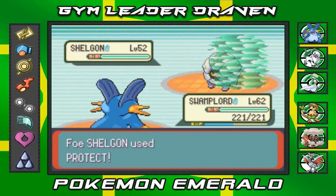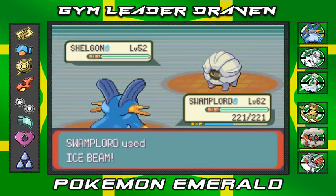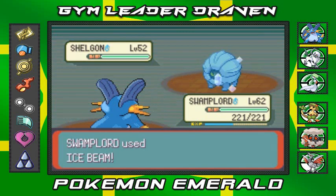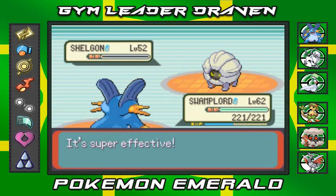Let's go — Ice Beam attack. He's gonna make me work for this one. Shelgon used Protect again, okay. Here we go — Ice Beam, hopefully for the win. And would you look at that — Shelgon, you've been defeated! That's one down.